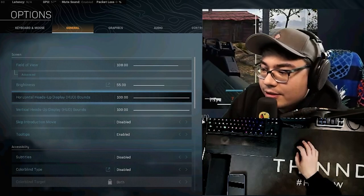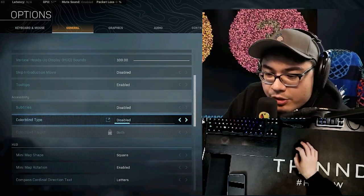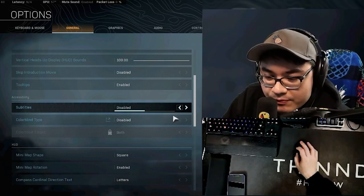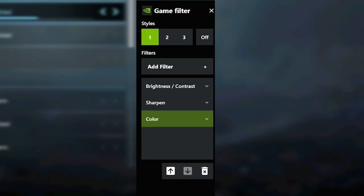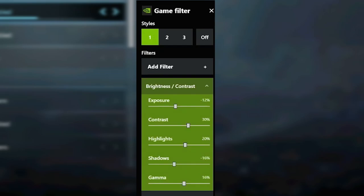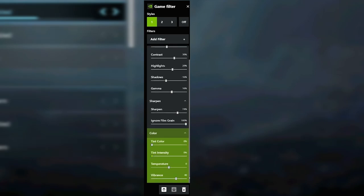Brightness: you gotta tweak this yourself. HUD and subtitles are default. Colorblind mode — some people like to turn this on, you can try it. I actually have a custom Nvidia filter. My buddy Glory helped out with these settings — he found them from some other videos. If you have an Nvidia GPU you can set these. It basically makes the game a little brighter so it's not as dark in corners. This is actually a Tarkov strategy. Match all these settings to get a similar look.